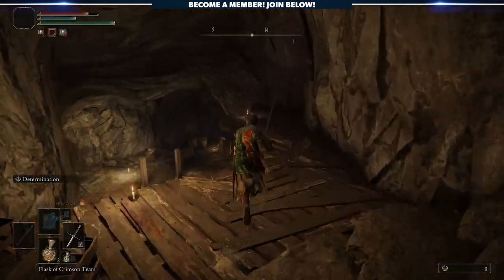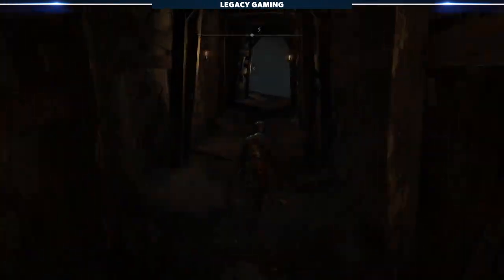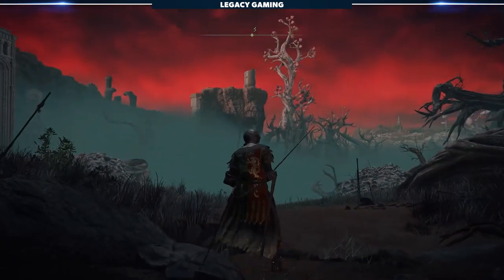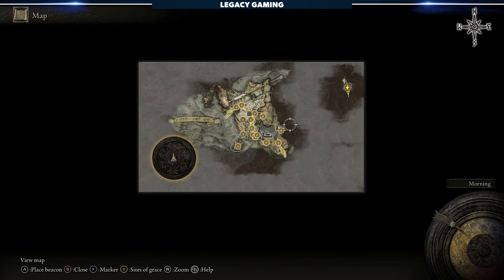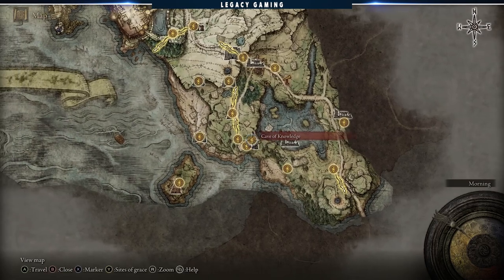Be sure to rest here — if you don't, you'll be hard-locked out of your fast travel and you won't be able to go anywhere. From here, you can continue on the path until you're outside in the Swamp of Aeonia. From there, you should be able to fast travel back to the western part of the map and more stable — well, stable enough for a Souls game — footing.